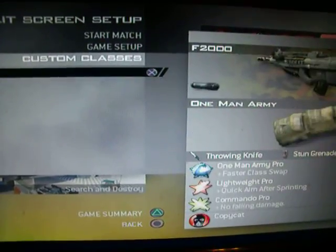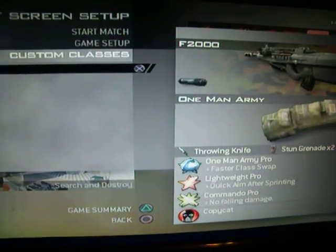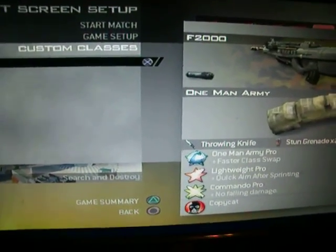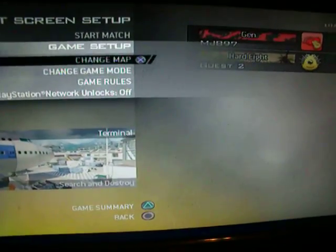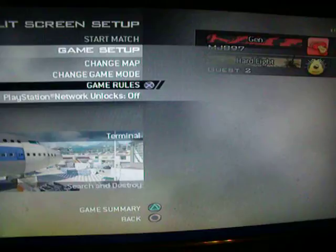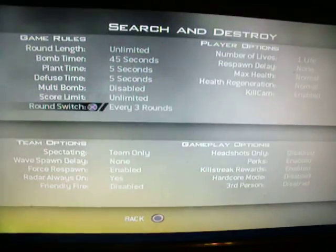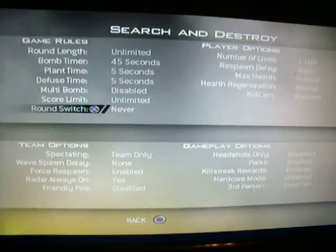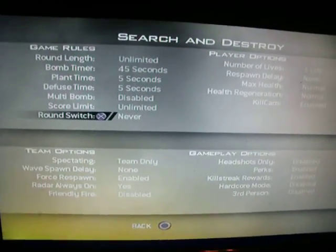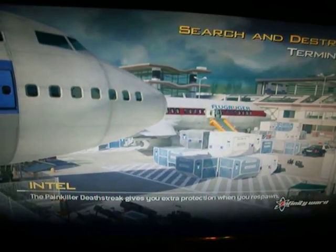What you're going to need for the person that's throwing the knife is one man army and a throwing knife. Practically one man army is the easiest. Do Search and Destroy so you can see if you're doing it right. On Terminal, Search and Destroy, unlimited, scar limit unlimited and never. And yes our profiles are hacked.